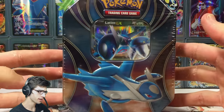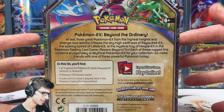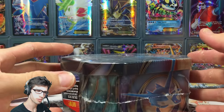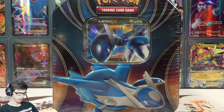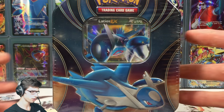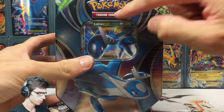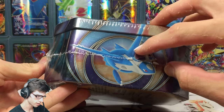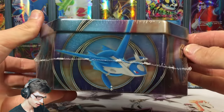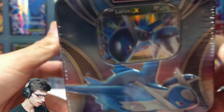At this current moment of recording it's got Hoopa, Rayquaza, and Latios. It came out with the Breakthrough expansion and it looks pretty sweet. You've got Latios on the front, the Pokemon logo on the side, Rayquaza on the side, Hoopa on the bottom — I love how their wings kind of link up there, that's pretty sweet.